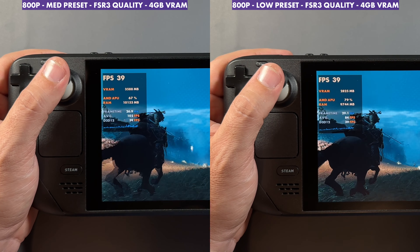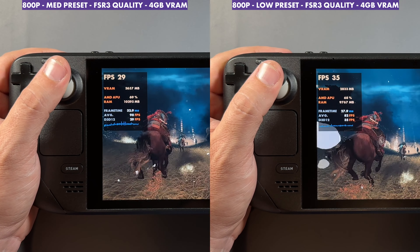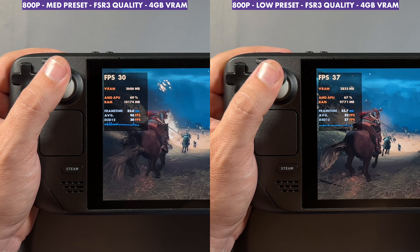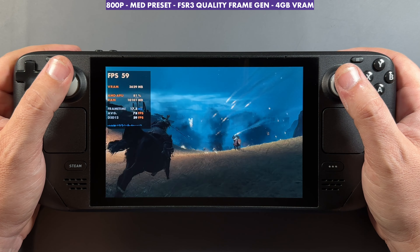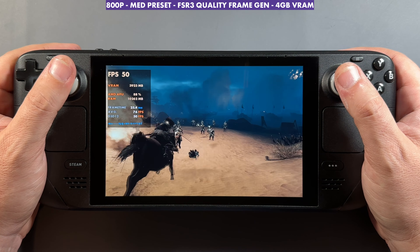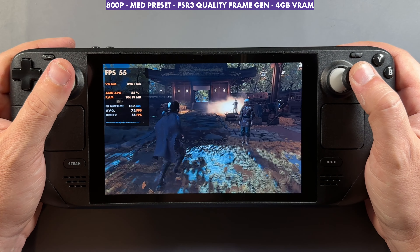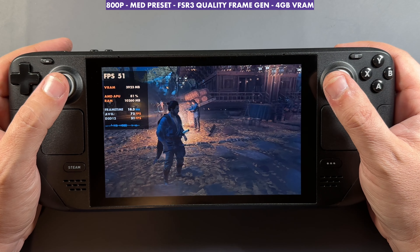Starting with frame gen off you can see what we're working with — we've got medium versus low from left to right and you can see the difference. Lowering to low or very low obviously brings FPS up since it's a graphically intensive game. With frame gen on, running medium performs much better than we were getting either way without frame gen. At the Golden Temple at medium with frame gen, things are running really well — we were getting 30s to 34-35 FPS over on SteamOS at medium, and about 40 on low.